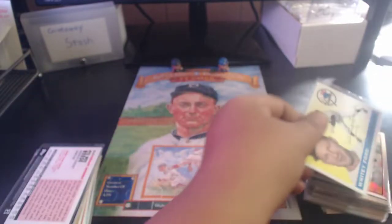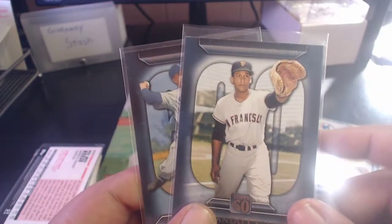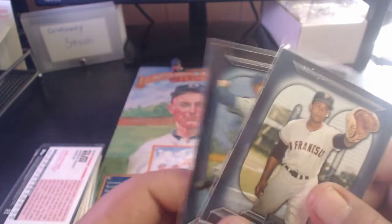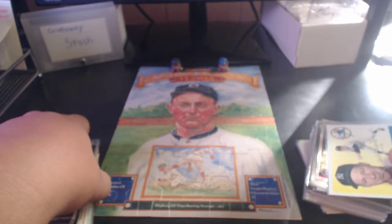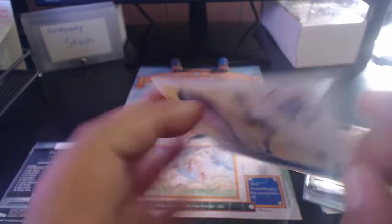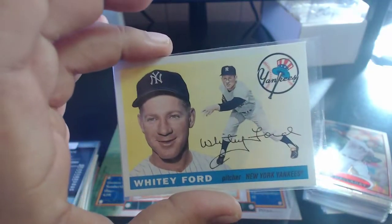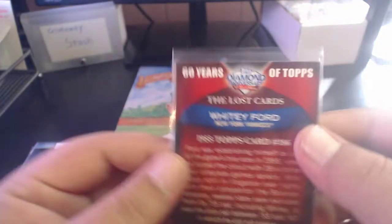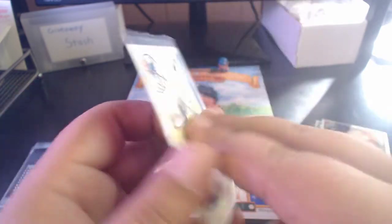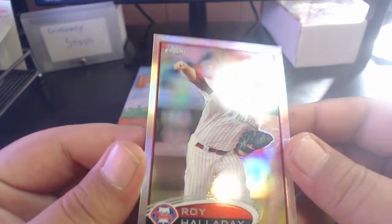Two of these Topps 60s inserts - Orlando Cepeda and Pee Wee Reese. I always loved these insert sets; I love the typography in the background with the '60' masking the photo. This is the Lost Cards insert from 2011 Topps - Whitey Ford. It's a cool set because Whitey Ford wasn't in the '55 Topps set due to a litigation dispute with Bowman - which is funny because Topps ended up owning Bowman.